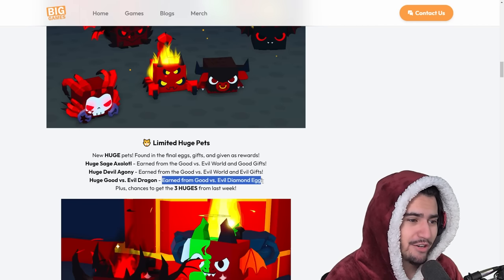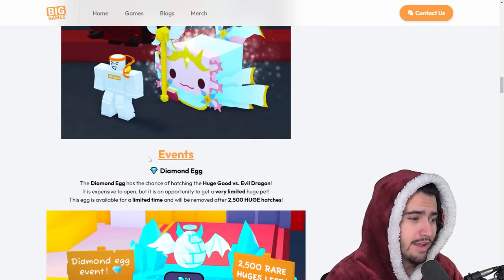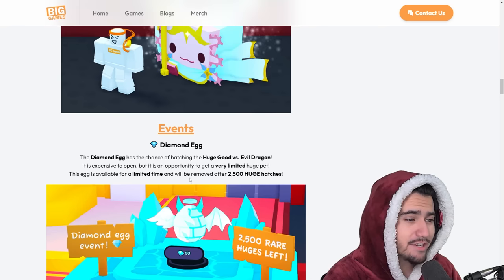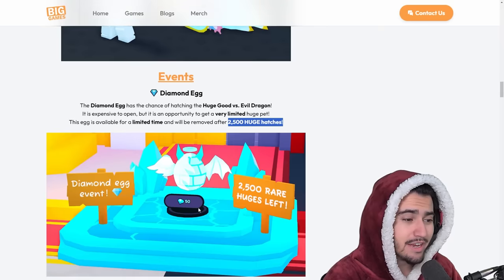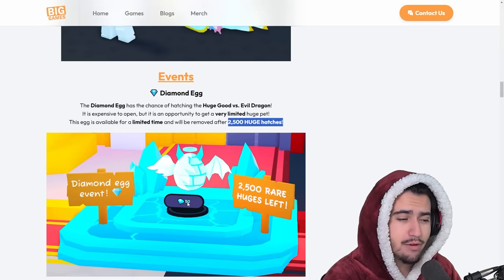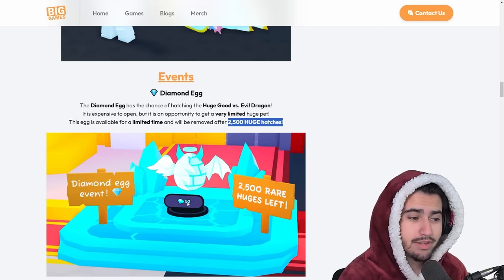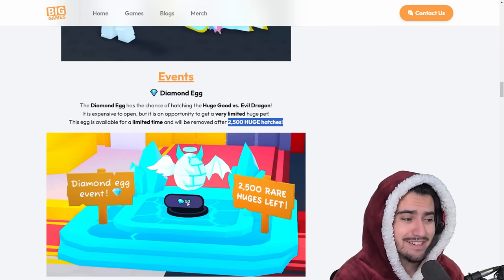We have three new huges in this update: the Huge Sage Axolotl from the good versus evil world or good gifts, the Devil Agony from evil gifts and the good versus evil world egg, and finally the Huge Good Versus Evil Dragon earned from the diamond egg. The diamond egg has a chance to hatch this very limited huge pet, and it's only going to be available for 2,500 huge hatches - a very low existence count.